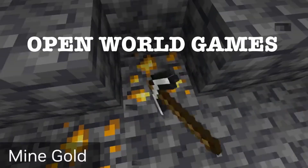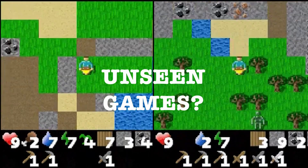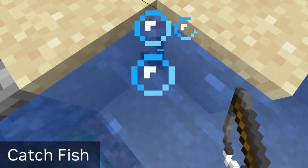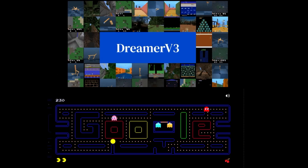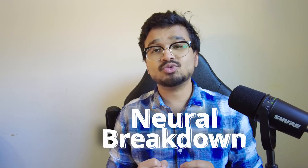How is GPT-4 able to play complex open world games like Minecraft? How can an LLM play a brand new game that it has never seen during training? How well do they perform compared to a human player, and how do they compare to state-of-the-art reinforcement learning techniques? We are going to answer all of these questions in this episode of Neural Breakdown, a series where I break down the technical and intuitive details of ongoing trends and algorithms in the machine learning and AI space. Today we are talking about several major advancements of game-playing AI, particularly in the light of large language models like ChatGPT and GPT-4 being accessible to the public with API calls.